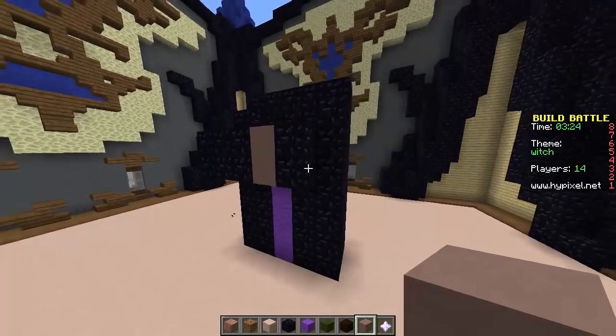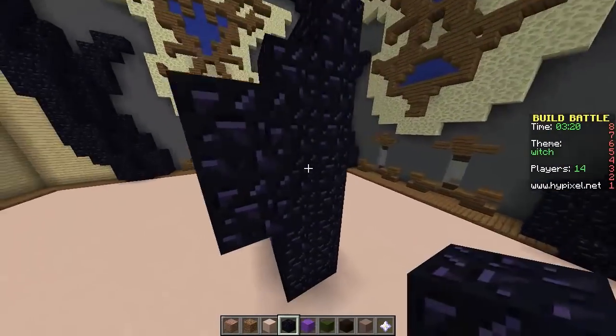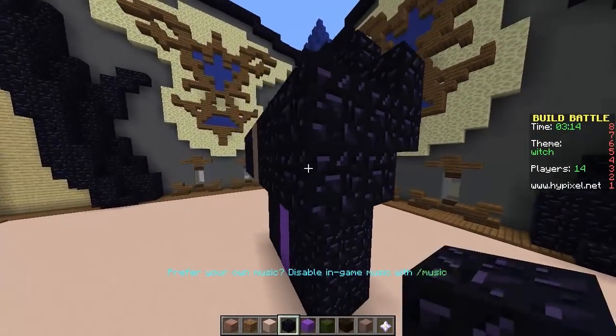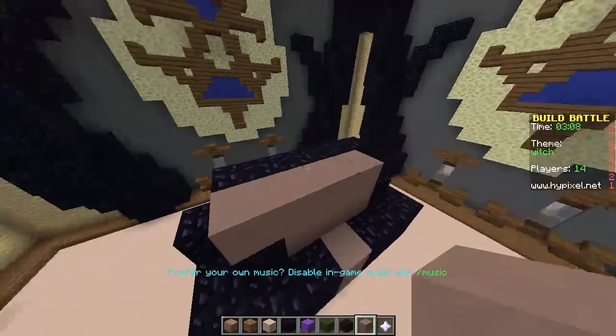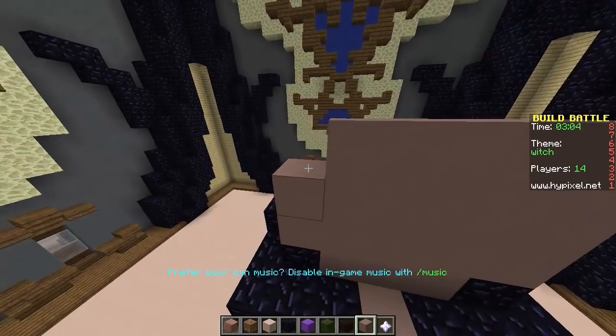That looks better, I think. I'm trying to hurry up because I don't want to end up taking too long. Because the biggest part about my build is the detail that's going to go into everything else — if I don't have time to do that, that will not be good at all. So right now, this is going to be her head, which needs to be tall enough. Did I get the green? Yeah, I got the green wool. Good.